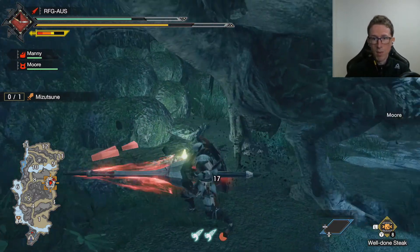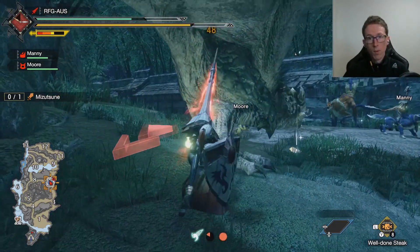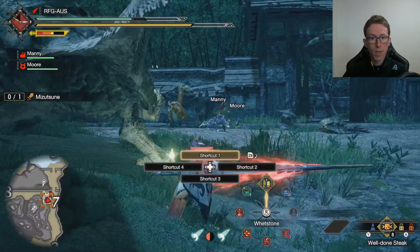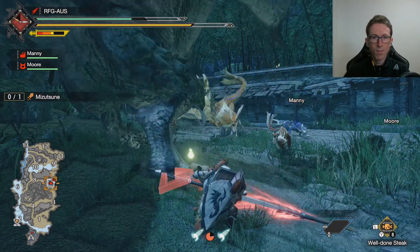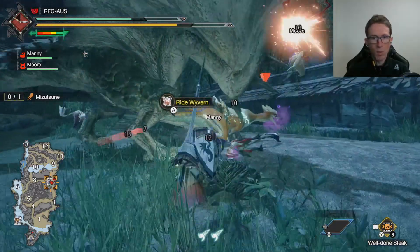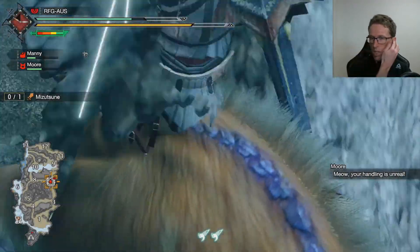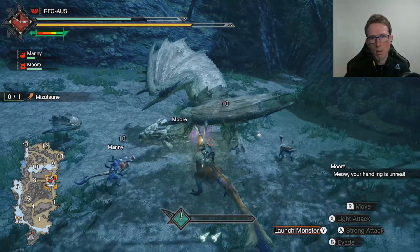We're in yellow sharpness, we'll remedy that now. She can poison as you can see - even with her tail chopped off she's still got some of the poisonous spines on her, so biologically speaking she can still inflict poison.